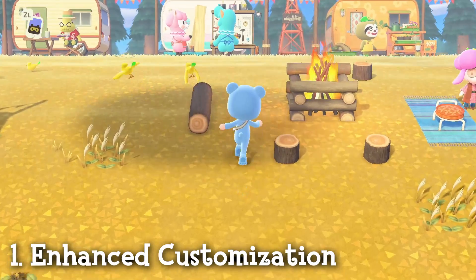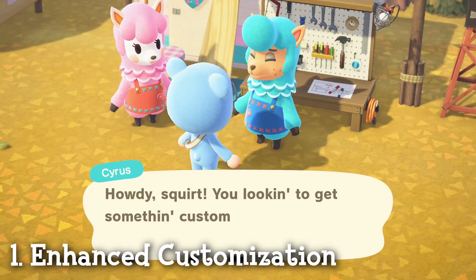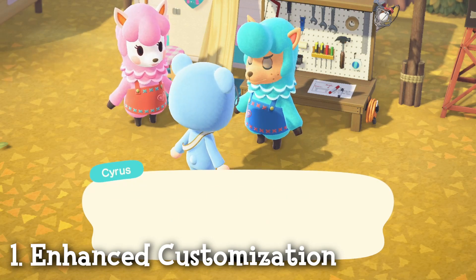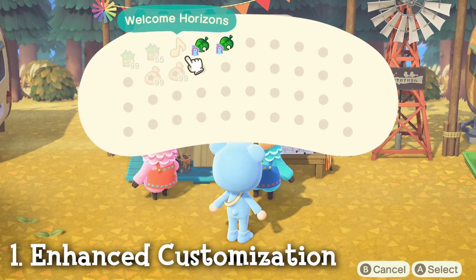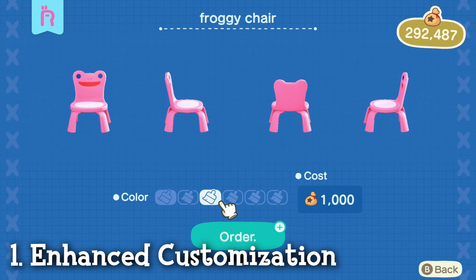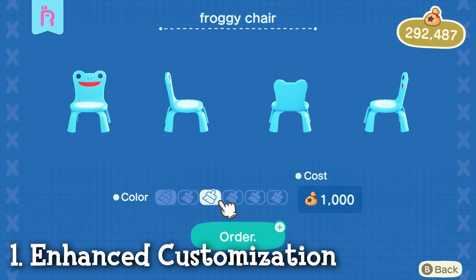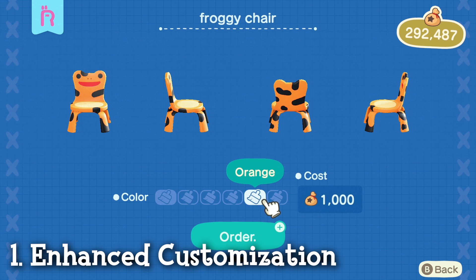First up is the enhanced customization of items. This new feature lets you customize any item you can buy from Nook's Cranny that also comes in multiple colors. In comparison, you only were able to customize DIY items. This is amazing because now it's easier than ever to collect all the color variations of a single item. This is also very helpful if you don't do multiplayer, because your island will only ever sell one color of item.